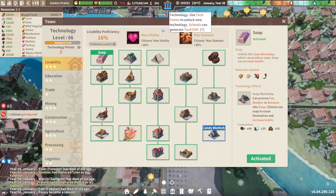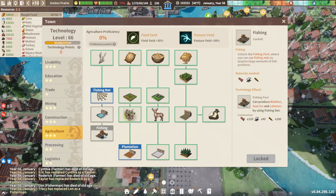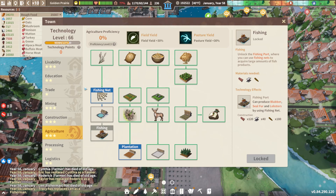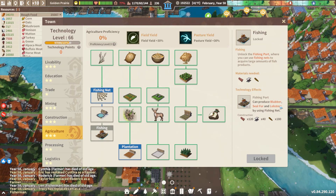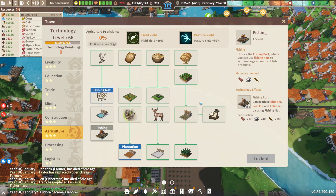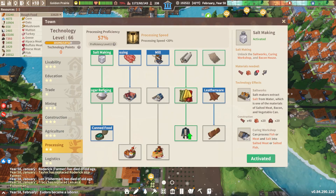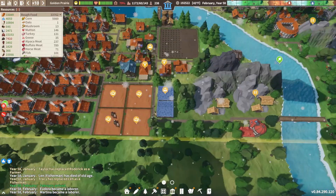This guy right here, the fishing port, is a super great thing. It's going to get us blubber, silver, and lobsters, and we can utilize that silver for the luxury furniture. That's absolutely what we will be doing. So let's go ahead and get our sugar refinery happening somewhere here.